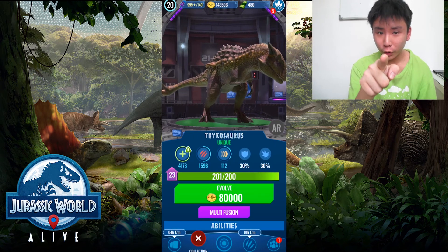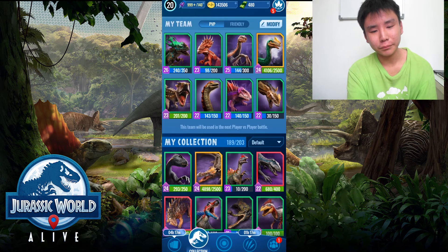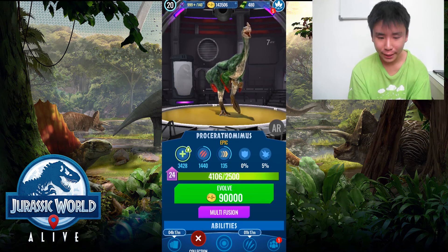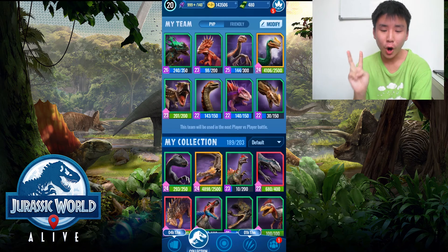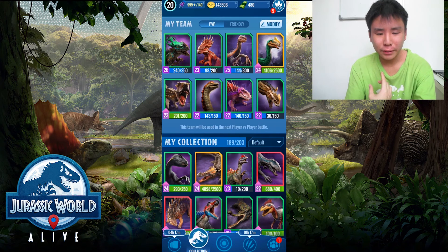We also have Prosoratomimus, which is super super good, and it costs 90,000 coin. There could also be two other things I could level up: one is Ardentis Maxima and one is Magnetator.